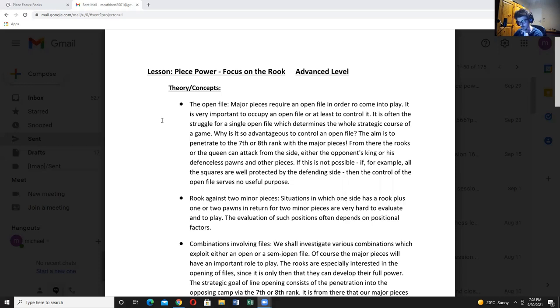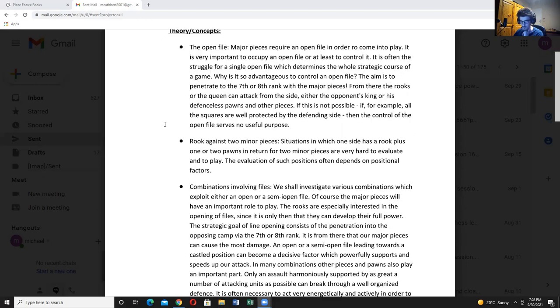Why is it so advantageous to control an open file? The aim is to penetrate to the seventh or eighth rank. From there, the rooks or queens can attack either the opponent's king, their defenses, pawns, and other pieces. If this is not possible — for example, if all the squares are well protected by the defending side — then control of the open file theoretically serves no purpose. We can't do a lesson on rooks without talking about open files.